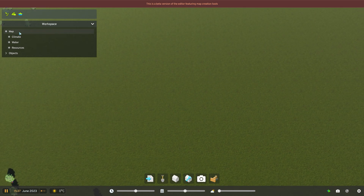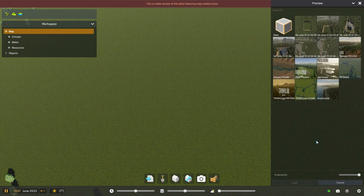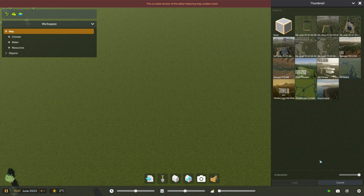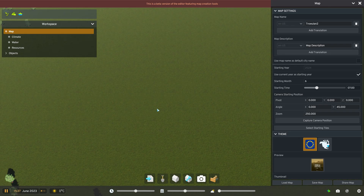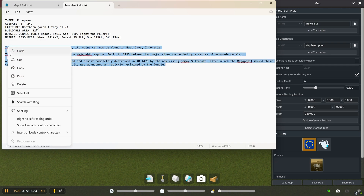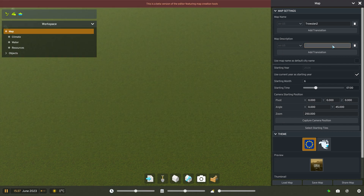Here's our almost finished map, Trowulan, ready to be finished off. So it's time to set our photos - this is easy. Up to the top left and click Map, then off to the menu on the right, scroll down, and we'll see our two boxes for selecting our photos. Click Preview - this will take us to the Screenshots folder where we select our pre-made preview photo. Next, down to Thumbnail and repeat - select our pre-made thumbnail photo. Holy shit, we're almost done. One final thing though: our map lacks any decent description or name. So here's a description I prepared earlier about this beautiful city and history of Indonesia. Copy-paste this into the map description box at the top right of the editor, give it a decent presentable name, and save and exit to menu.